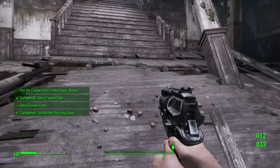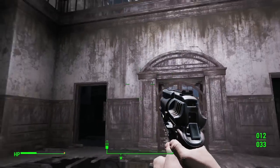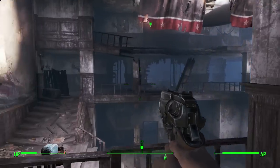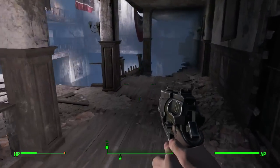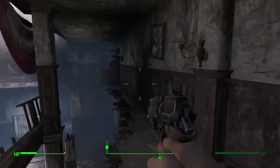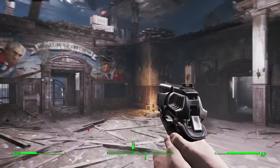Get a fusion core completed. Get a fusion core. Put the fusion core in the power armor. And that is... where? Donde estas? Oh, it's all the way up there. How the hell did I just get there before? Oh, there it is. It was through this door. No, no, no. Come on, man. Stop this.